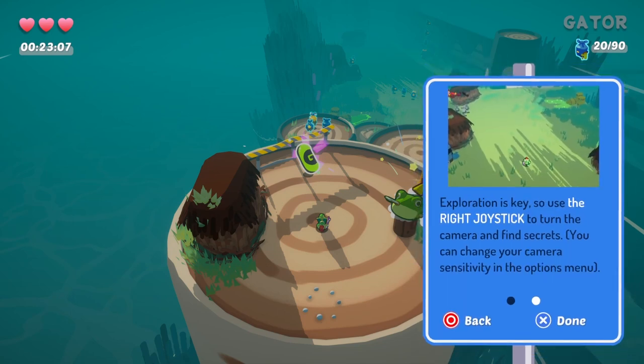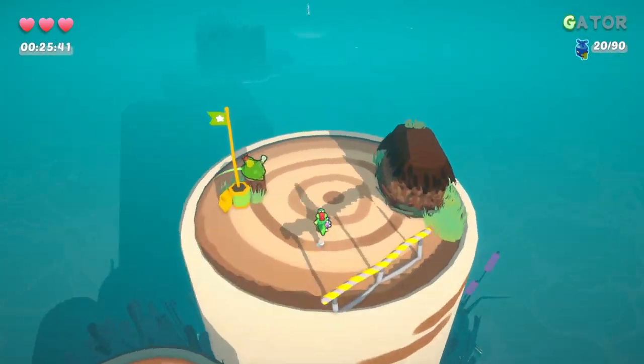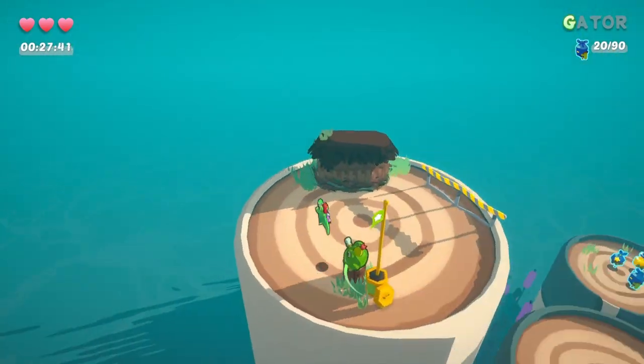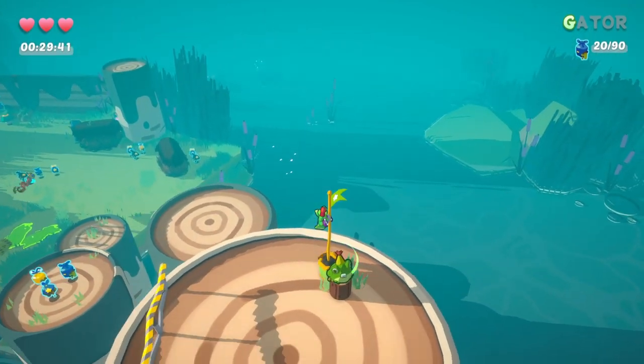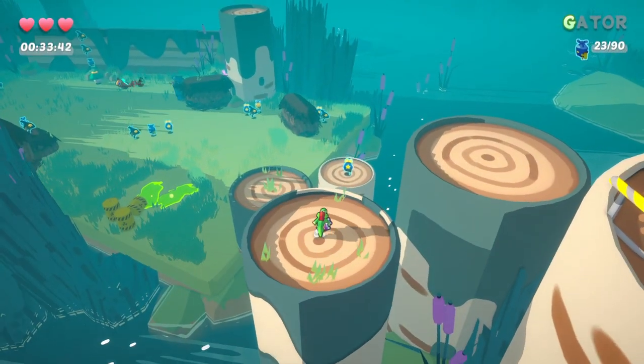When not grinding on an oil pipeline, use the left joystick to move around — so we've actually got movement, it's not just pipe grinding. Exploration is key, so use the right joystick to turn the camera and find secrets. They wouldn't have said that if there weren't cool secrets to discover — maybe we've got like an actual 3D collect-a-thon.